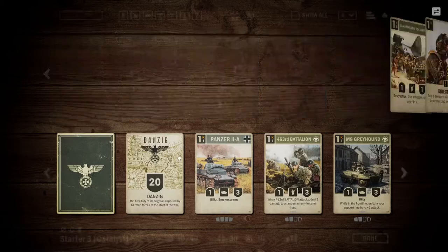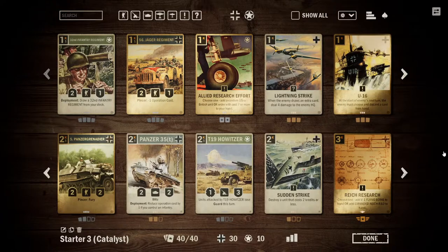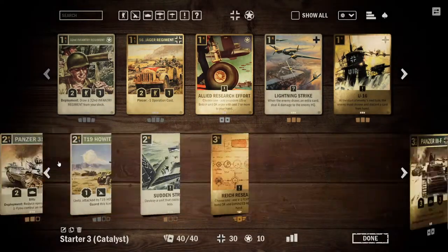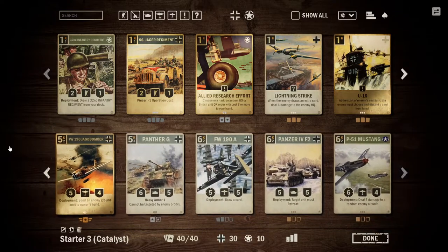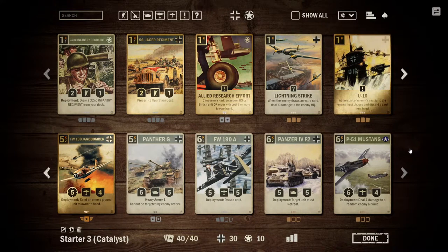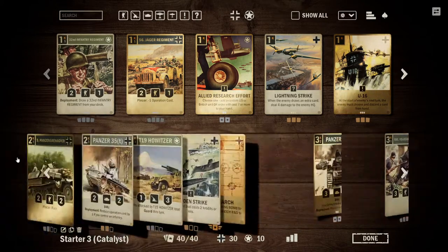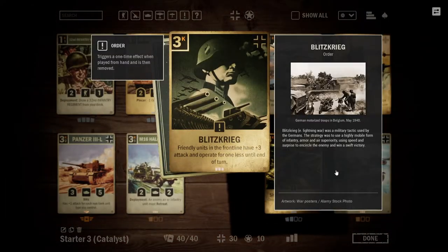Now we'll move on to the Catalyst deck. The Catalyst deck is a bit different. Due to what we get from Catalyst — things like the 5th Panzer Grenadier and the Panzer III-F — we are actually committing almost fully to an aggressive mid-range deck. As you can see, our curve actually stops at 6 credits. We have cut the various expensive late-game US cards in favor of more cheap tanks alongside the new cards, and are looking to more effectively beat down the enemy quickly and commit more to the Blitzkrieg win condition.